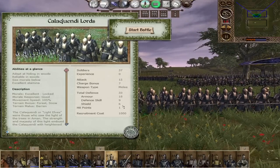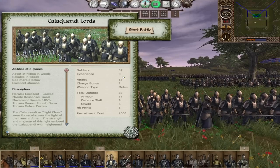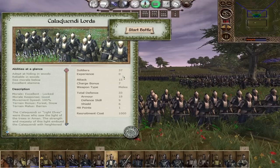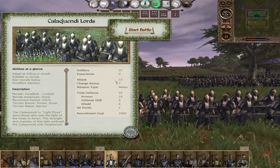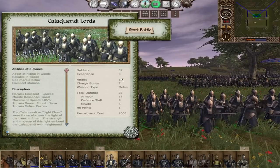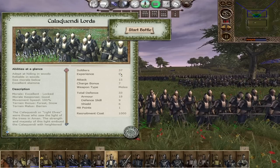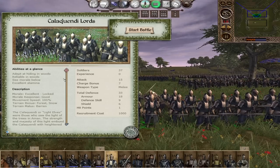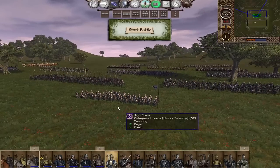Going over the general's bodyguard first: these are the Caliquendi Lords, your generic bodyguard for any generals that aren't your unique scripted ones. Every general you have at the beginning of the game is unique, including the four scripted generals, so you'll only get Caliquendi Lords through adoptions, a new general being born, or recruiting one in your capital. They are 37 elves strong, 15 attack, 7 charge, and 33 defense — great stats for a bodyguard, though at a very low battalion size. They have locked morale, higher movement speed, and are solid sword-and-board elven units.